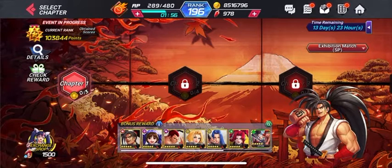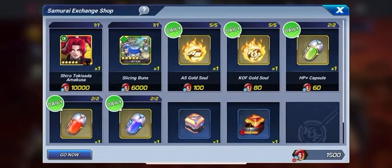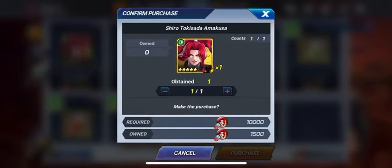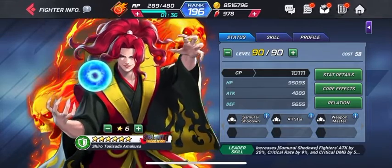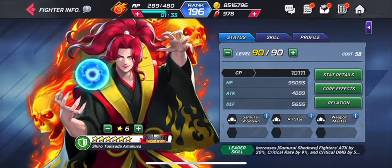You can purchase one character and one option card. You need 10,000 Samurai Shodown tickets to purchase Amakusa. Her CP is also over 10,000, which is great for any character.